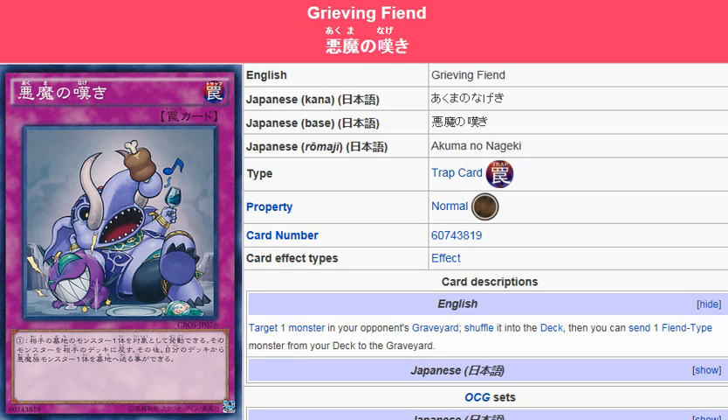This will work good in any Fiend-based build, especially if your opponent has monsters in their graveyard that they're going to use later on — if they're sending cards to the graveyard and setting up for a special summon. If they're going to special summon a monster from the graveyard, this is a good counter for that.